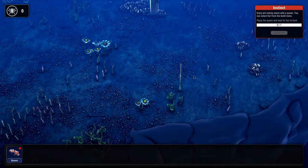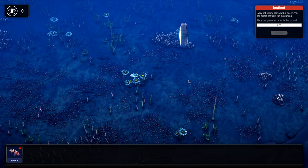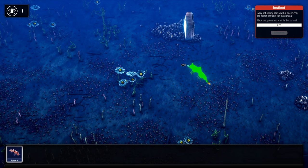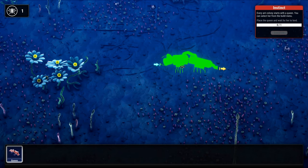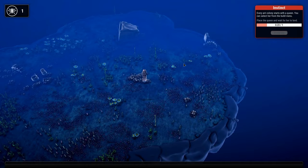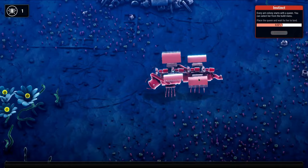It looks like the maps are different every time you play, because I did a little five-minute test playthrough and the map looked quite different than this. So let's grab the queen off the hotbar at the bottom of the screen and place her down. It's one click to place and then you can rotate — you don't have to use any special keys; once you click, it goes into rotate mode. And watch this queen come in and land. So awesome.